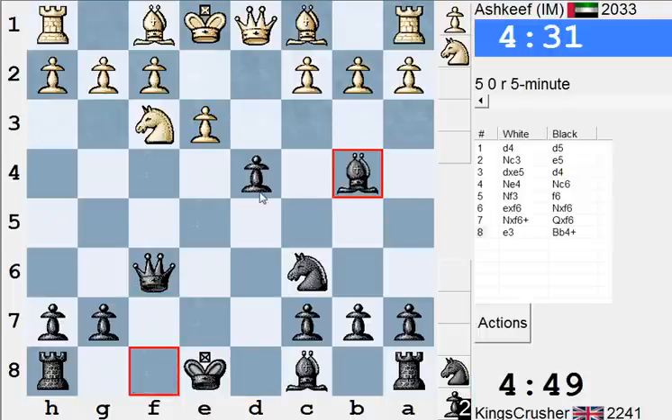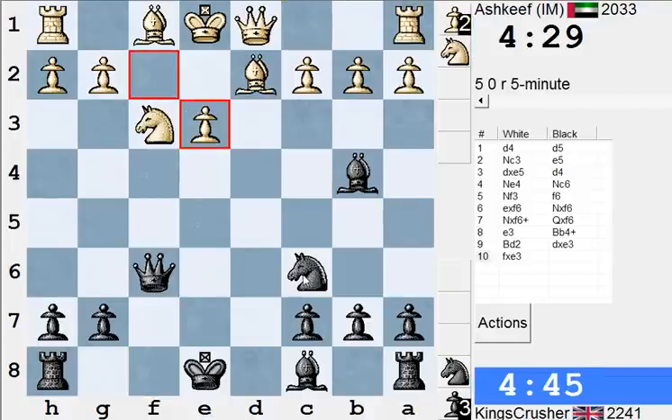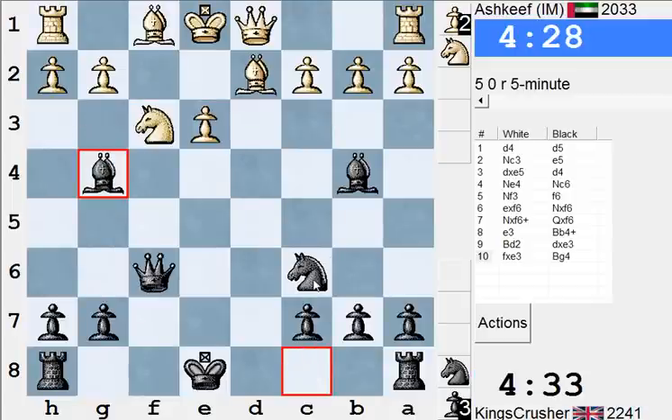Just checking for taking here. Structurally that looks also Qb2, Qb2, Rb1, Bd2, Nd2. This is Bg4 I think. Structurally this is not brilliant.